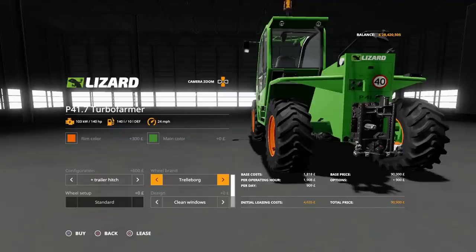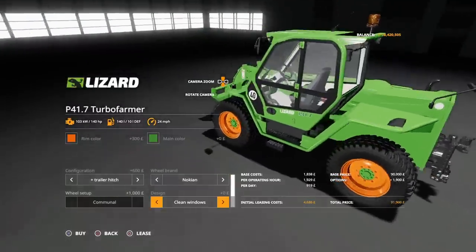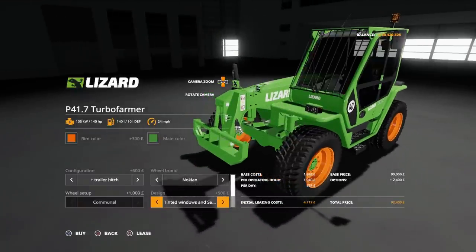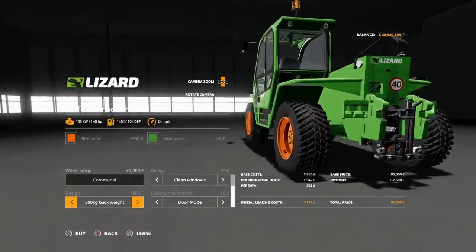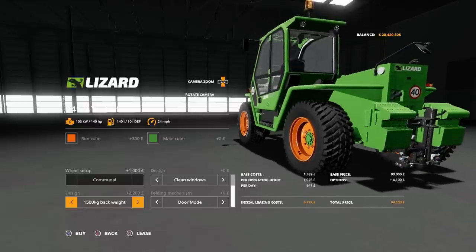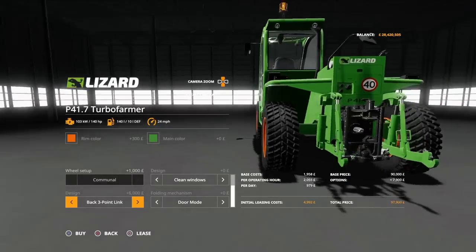Then we can have clean windows, clean windows and a safety grill, tinted windows, or tinted windows and a safety grill. Then for design we've got standard, then a 300kg back weight — and what I love is watching it all drop as it goes: 600, 900, 1,200, 1,500 — or a three-point link. That's pretty cool. So if you've got a big load up front, you don't necessarily have to buy a separate weight — you could still be running something on the back but have weights included. It's just a nice option to have. A three-point link makes it very versatile too.